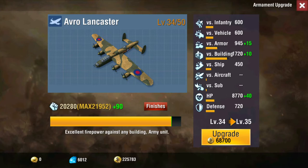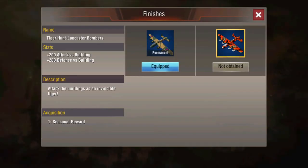First off we got Avros here. These are the big bad building killers of the bomber world. They do plus 1720 damage, minor upgraded a little bit, but they're significantly the best for killing buildings. They're about medium speed I would say, and we've got a good amount of defense and HP.